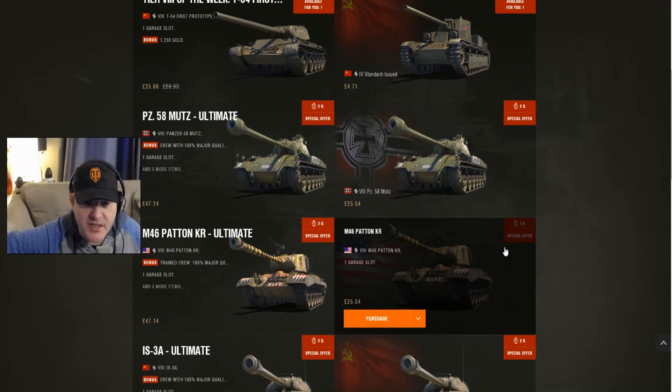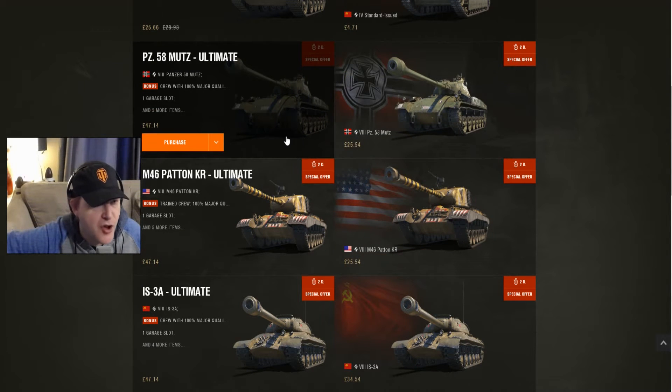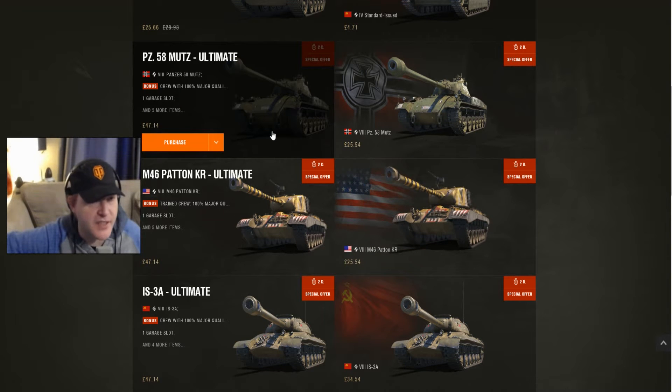If you haven't got much money, you can decide whether you want to go for the standard tanks. But the best option — I know it's an additional £22 for the other tank roughly — but you get that crew, and that crew in itself is exceptional. If I didn't already have these tanks, I would be buying them purely for the crew specials.